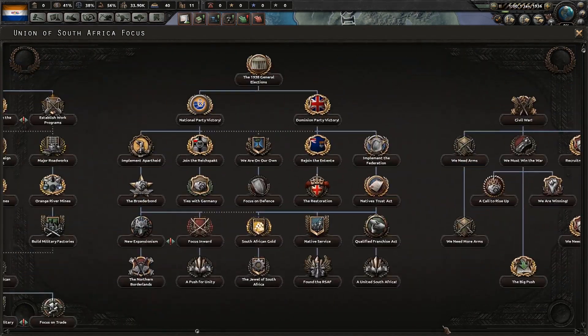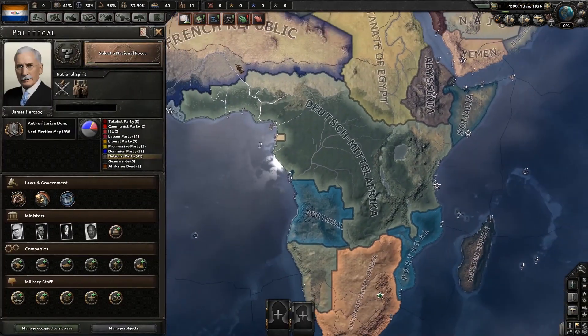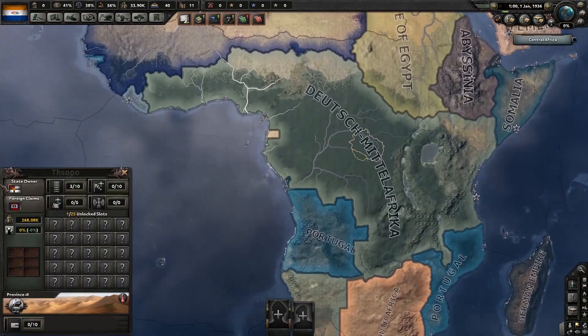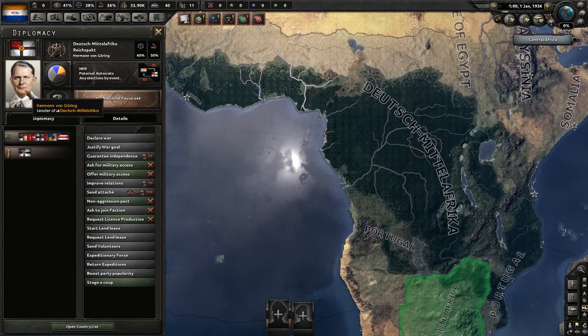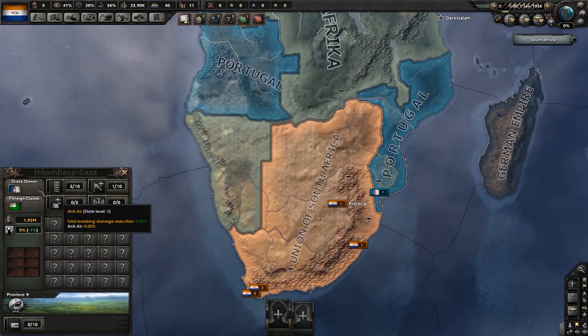Even if that's not possible, we're definitely going to at least join the war against the Reichspacht and get the damn Nazis out of Africa. That's definitely going to be a major goal. Probably maybe go to war with Portugal too.